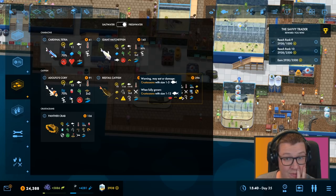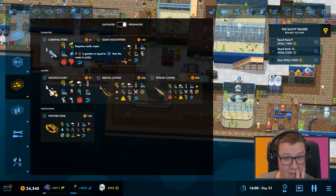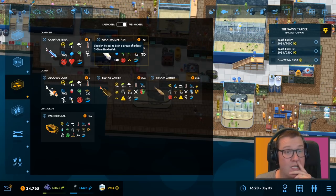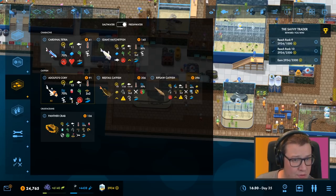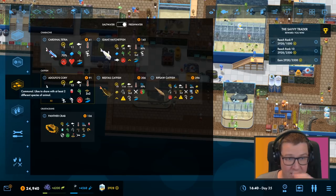You'll eat crustaceans between 1 and 12 — there are only 4. You'll eat anything you get your hands on, you won't eat... okay. So hatchet fish — there may be some coris. Communal, likes to share with at least different species of animal — that could be done.